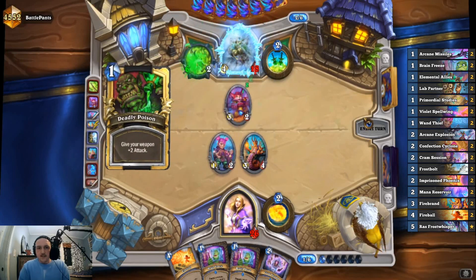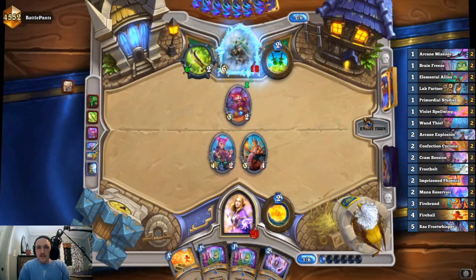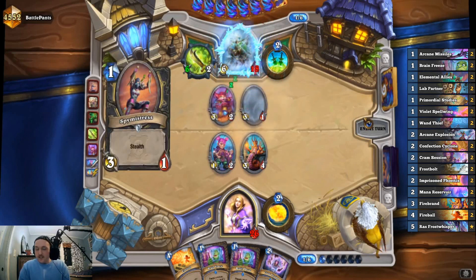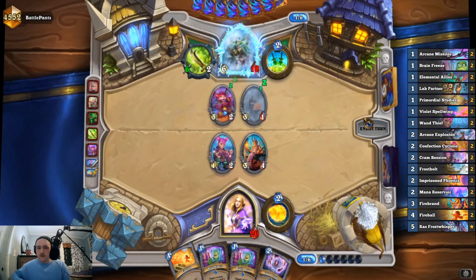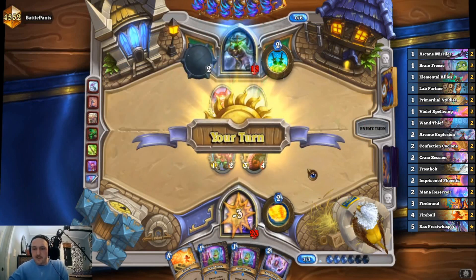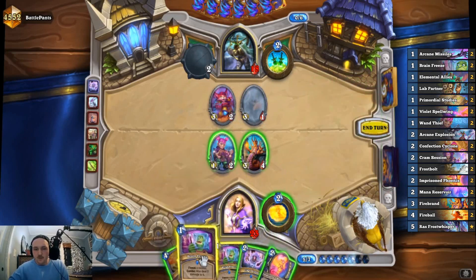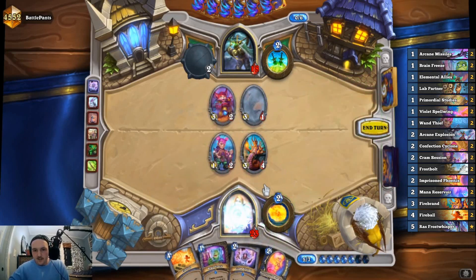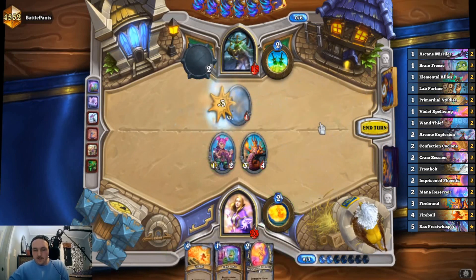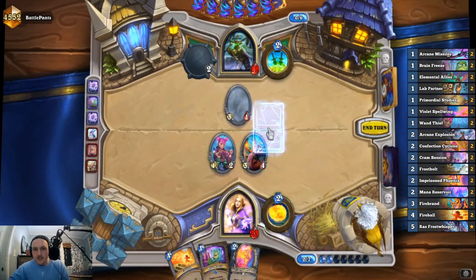We can Brain Freeze that Hook Scimitar — it can't attack this turn no matter how many poisons they put on it. Arcane Explosion would be great. That's gonna get Nitro Boosted — Sinister Strike — we're gonna take some damage next turn if we can't freeze their face again. Let's start with the Cram Session even though we don't have a spell damage minion. We always kill this, so let's kill that and draw again. There's an Arcane Explosion — I'm gonna play this now to deny the Nitro Boost Poison.